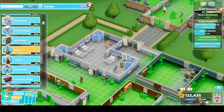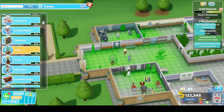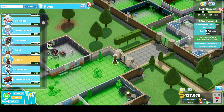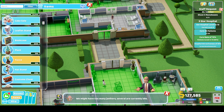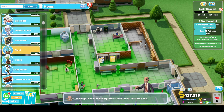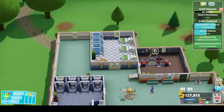Still at 63% - come on, push me that little bit further. 64%. Well, I'm just throwing things down anywhere I possibly can now. 65% - yes, we've done it! Excellent. We've just got to get the hospital to level 10 and cure 20 patients.